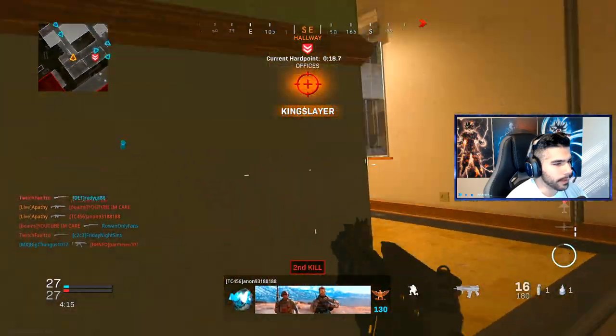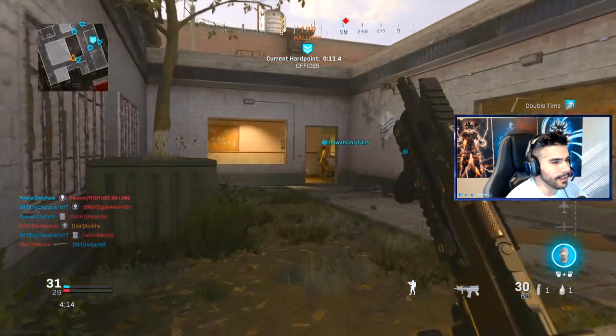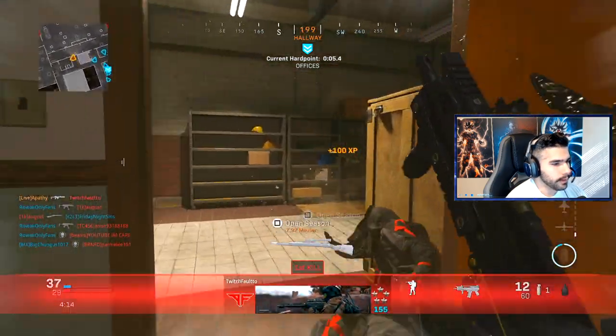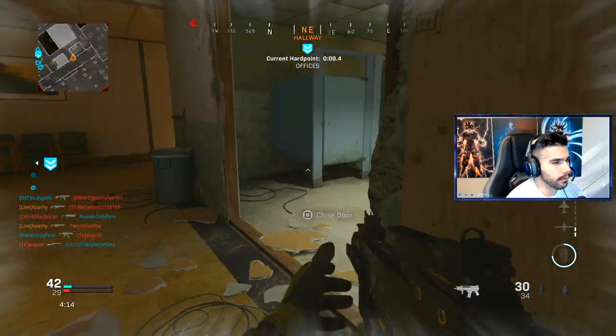Oh my god, I'm beaming demons! This gun is so freaking fast — it might be the fastest gun in the game. It's so fast. Aim down slides off sprint like it's actually absurd.